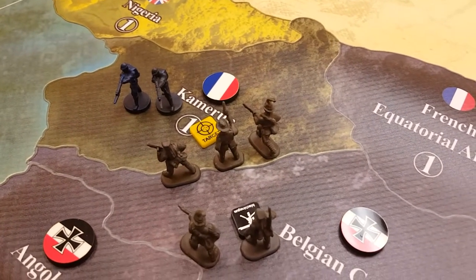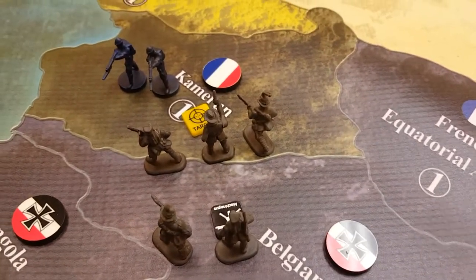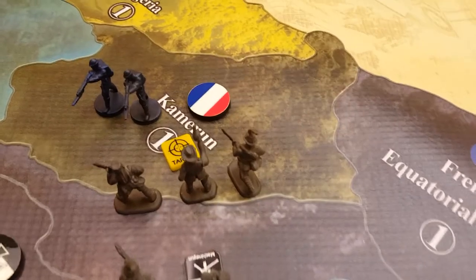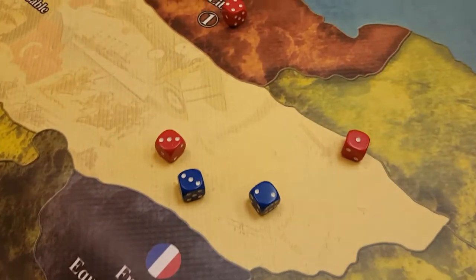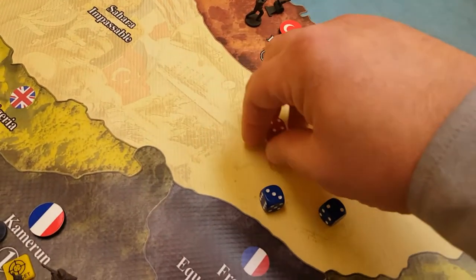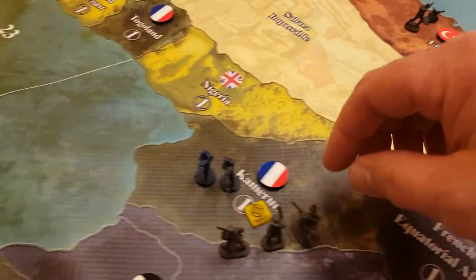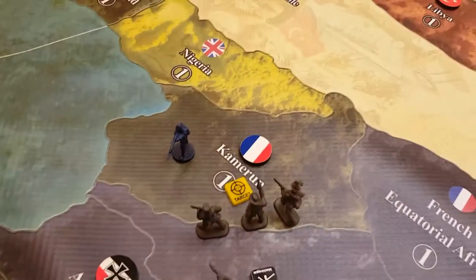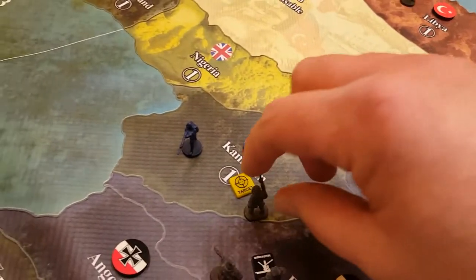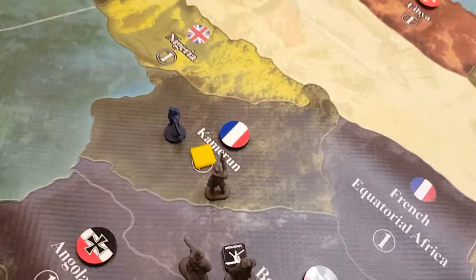We'll do the Cameroon combat first. France rolls blue, Germany rolls red. Germans attack on two or less, French defend on three or less. Germany scored one hit and the French two hits — France came out better. We'll take one French casualty and Germany loses the two Schutztruppe troopers. The area remains contested and France goes down one IPC.